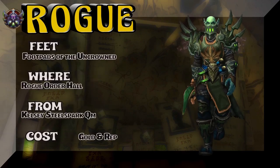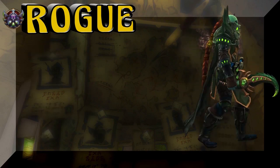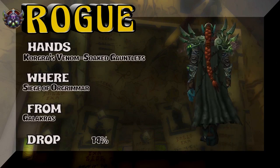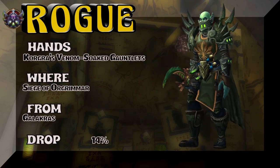The Feet — Footpads of the Uncrowned, part of that rogue tier set from your Order Hall along with the chest and legs. Moving on, the hands are from Siege of Orgrimmar — Galakras is the boss, 14% on the drop rate.